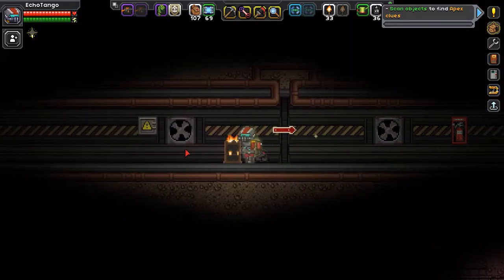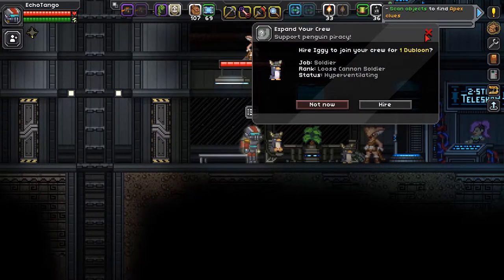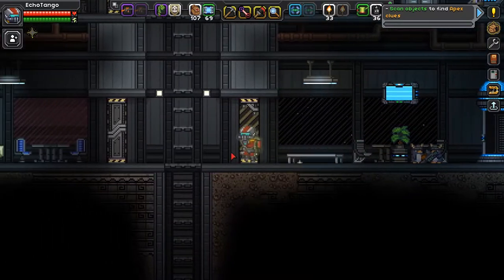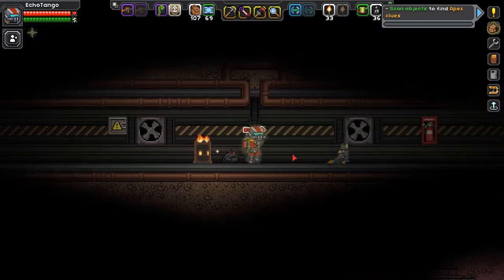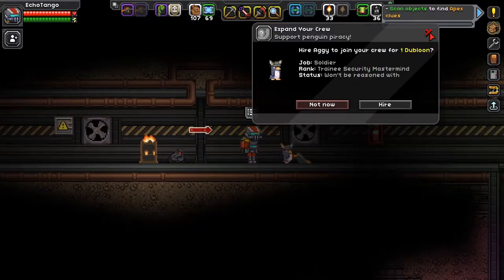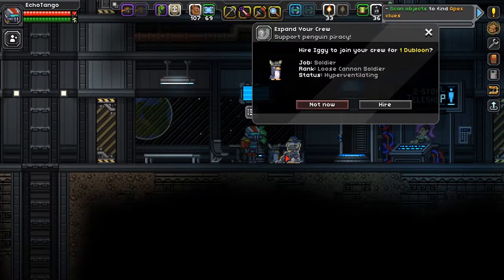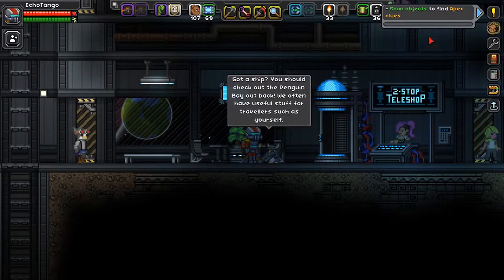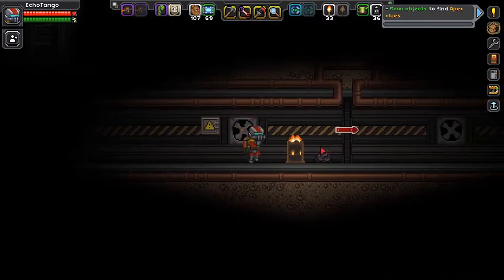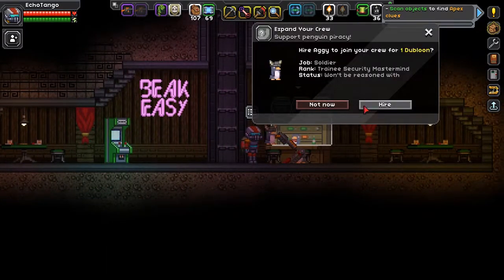Let me take a look around. Here's one — hire Ikki for one doubloon. He's got a cool hat — they all have pretty cool hats. Hire a Leggy for one doubloon. Who has good choices? This guy — hire Aggie? Tradie Security Mastermind. Loose Cannon Soldier. Aggie seems cool — I shall hire him.